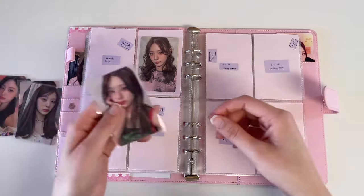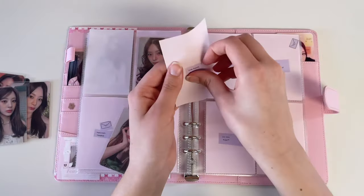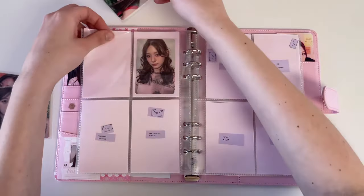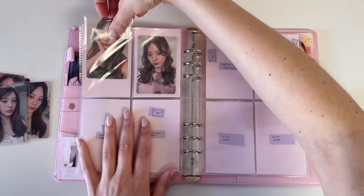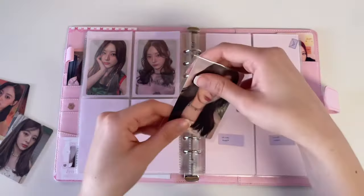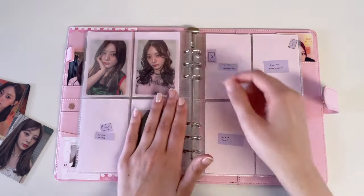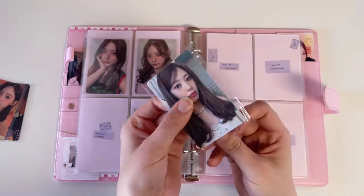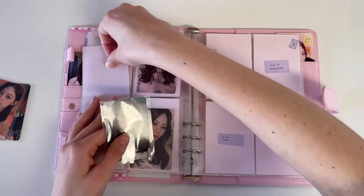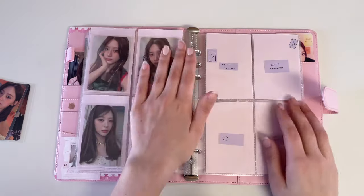This one goes up here — it's really inconvenient the way I set this up. The sunset-looking card goes here — I think these cards are gonna look so cute with a pink back on them. And this last one, oh my god, her hair looks so good in this. The stylist really did so good on her hair for this era. These are so cute. Then I have her two digipack cards.